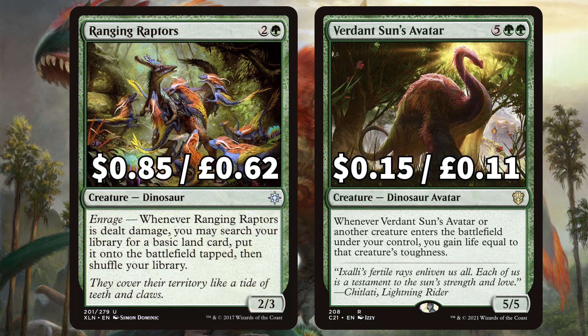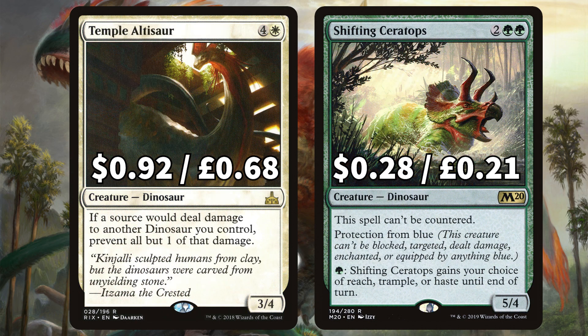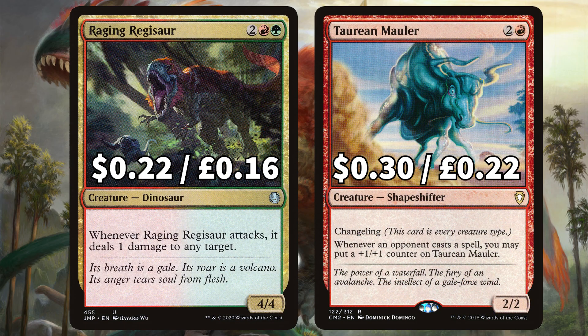And Runic Armasaur that whenever an opponent activates an ability of a creature or land that isn't a mana ability, draw a card. We have Ranging Raptors that whenever it is dealt damage you can search for a basic land and put it onto the field tapped. And Verdant Sun's Avatar that whenever it or another creature ETBs under your control you gain life equal to its toughness. There is Sky Terror with Flying and Menace, and we've got Thrashing Brontodon as that artifact or enchantment removal option. There is Temple Altisaur to prevent all but one of that damage, and Shifting Ceratops, an uncounterable pro-blue dino that you can give Reach, Trample, or Haste until end of turn. Finally we have Raging Regisaur that when it attacks pings one damage to any target, and Taurean Mauler, a changeling that gets a +1/+1 counter whenever an opponent casts a spell.